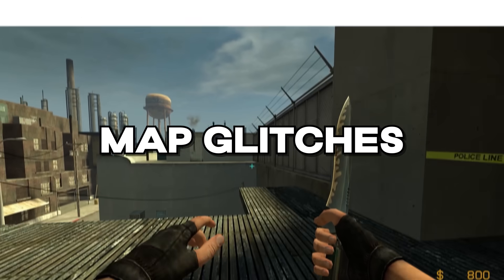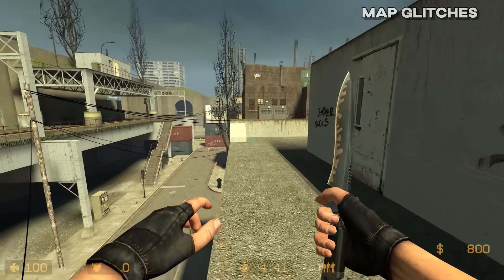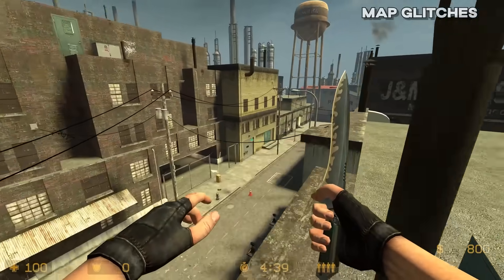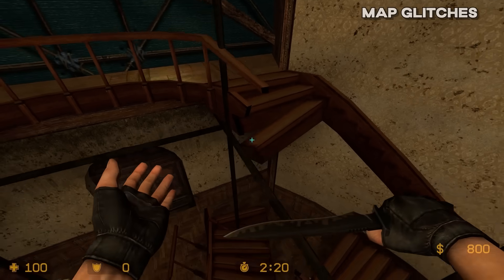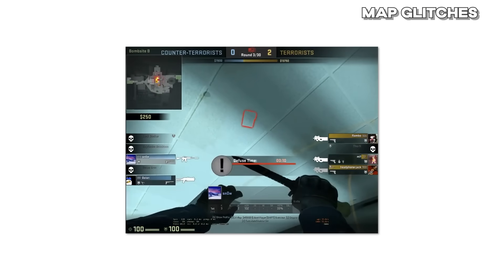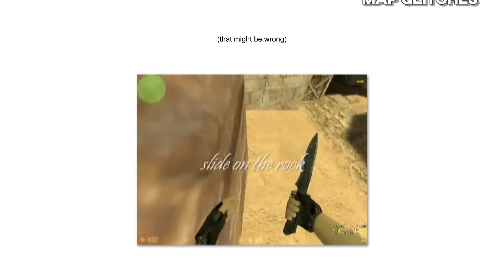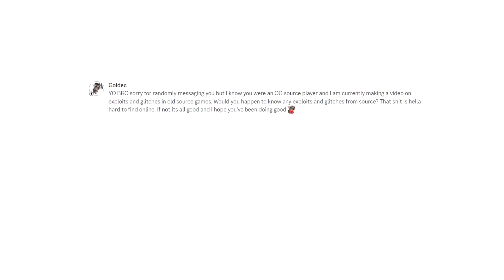Don't even get me started on map glitches — there were so many that if I talked about them all, this video would be about an hour long. Some notable ones were pixel jumps on maps like Assault, parkour on Chateau, and boosting on B-site on Nuke where you could even defuse the bomb underneath the floor. Counter-Strike Source had a lot more map glitches than the other games. For the last couple of Source glitches, I got help from Counter-Strike legend lolu, since Counter-Strike Source hardly has any documented glitches.